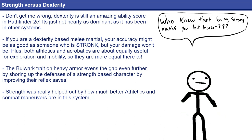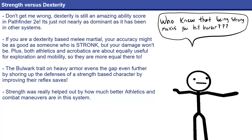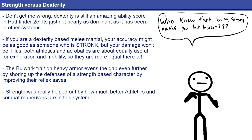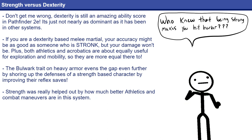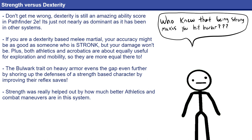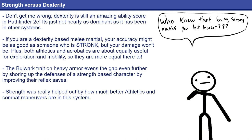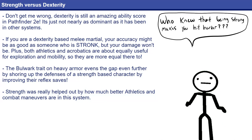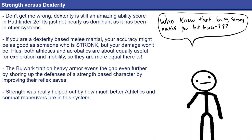Another limitation added is changing initiative from being based exclusively on Dexterity to being based on your Perception, meaning it's now effectively based on Wisdom. And finally, medium armor is now just as good as light armor, and heavy armor is actually better, meaning if you want the best defense, you'll want heavy armor rather than focusing on being incredibly dexterous.